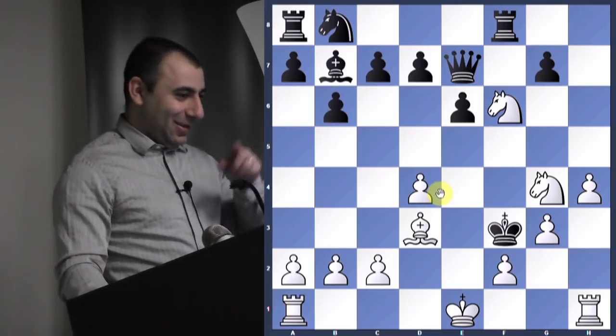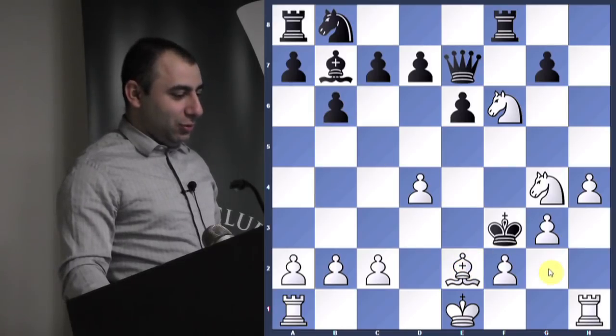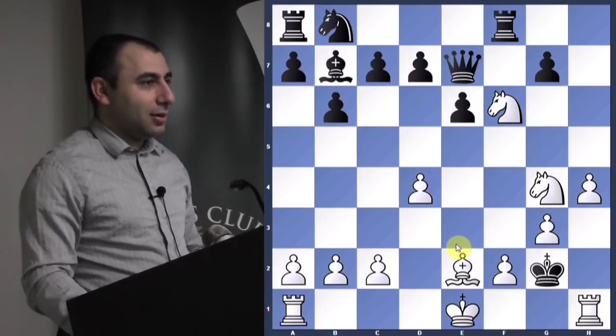Bishop e2 — okay. King g2. Now look at this — from here, with the sacrifices, you drove the king all the way here. Very unique game; you don't see this kind of game — maybe once in 50 years. Now it's checkmate in two, you're two moves away from checkmating.